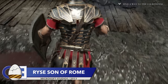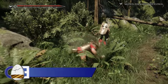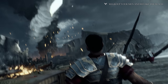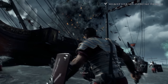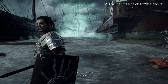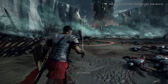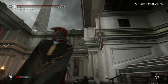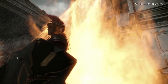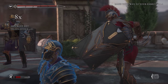This next easter egg is from a game that a lot of you probably forgot exists. Rise Son of Rome was a launch title for the Xbox One back in 2013 and was ignored by a lot of people due to the messy launch of the Xbox One. Still, I think it's an okay game — not mind-blowing by any means, but definitely worth a play if you have Game Pass. Interestingly, Rise has quite a few interesting easter eggs, including a ghost army and a cameo from the Roman god Jupiter.